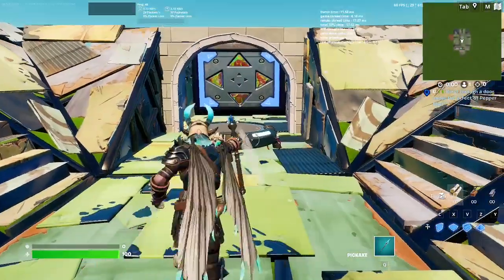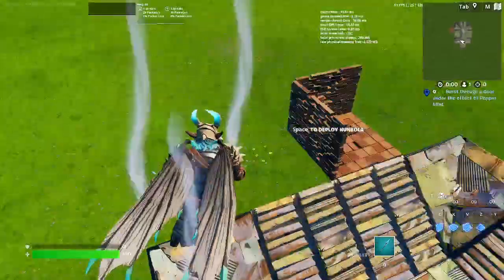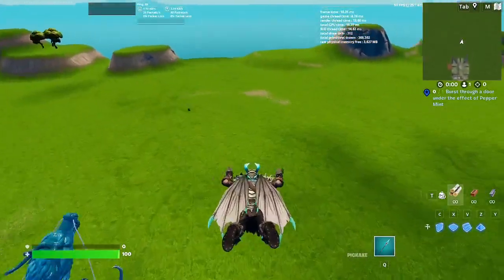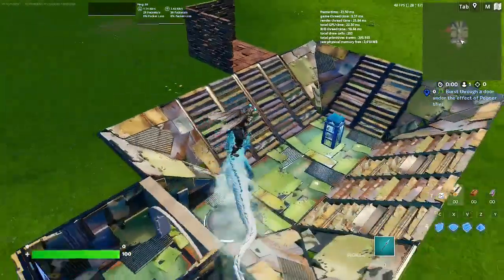And for our Tier 100 combo — Ragnarok — looks really cool. And this Glider's gonna look even better. Isn't that something? That looks awesome.